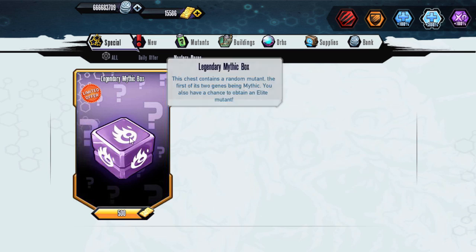What's going on guys, Bob here back with some new Genetic Gladiators, so let's get into this today. We're going to be checking out the legendary mythic box, which of course contains a legendary character containing mythic as one of the two gens — the first of two gens, I should say.